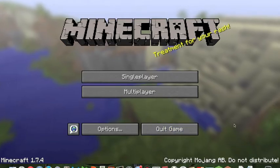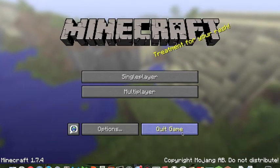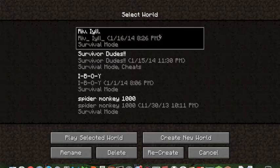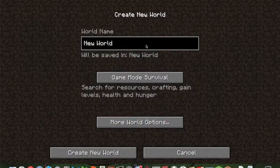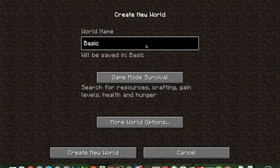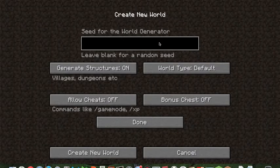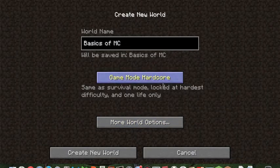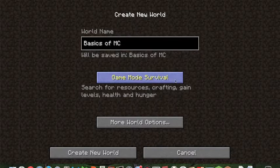We'll get into multiplayer in a second. Let's do Single Player and create a new world. When you get in here you type in your world name, and you can choose the game mode: Survival, Hardcore, or Creative.